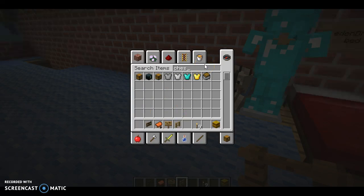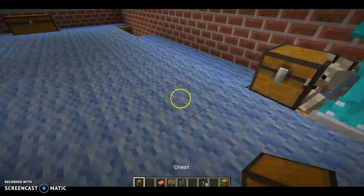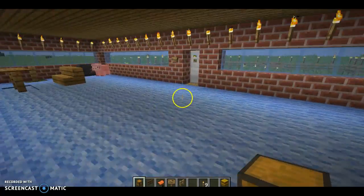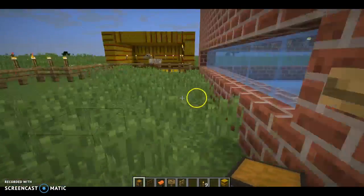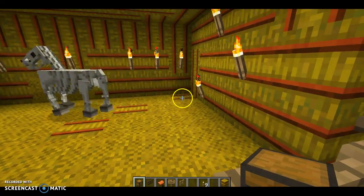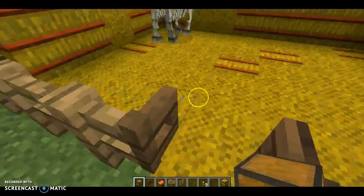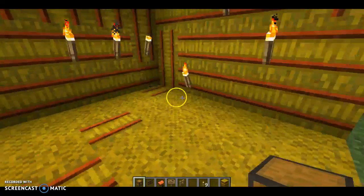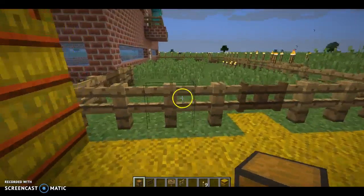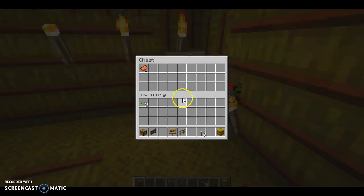We're running out of time — we literally only have three minutes before this video will stop. Let's put this chest inside. We've got enough time before this video stops. Just put the chest in here and then put his saddle in there. There we go — let's just put this chest in there in case anyone finds this.